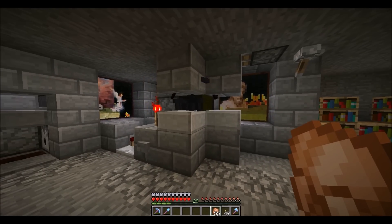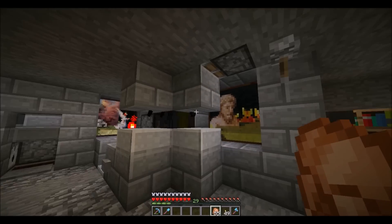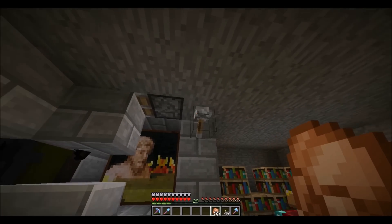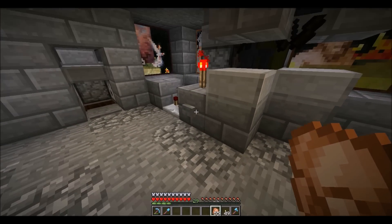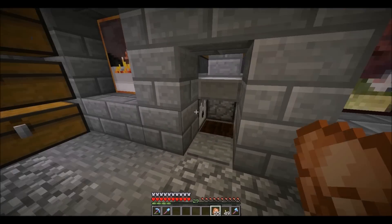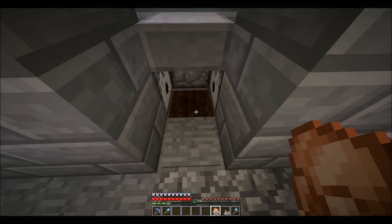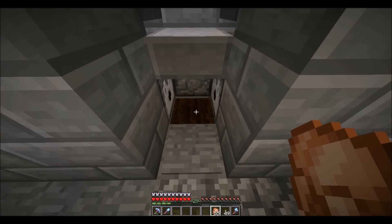Right here is my skeleton spawner. It works the same way as the zombie spawner — this closes it up and this brings them to a one hit kill. What's special around here is that I have a wheat, potato, and carrot farm right here.